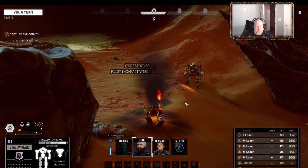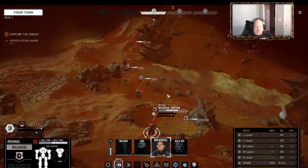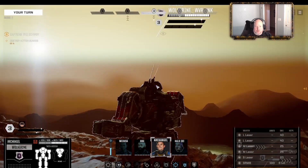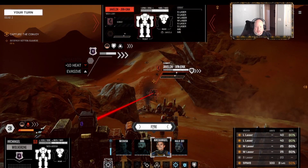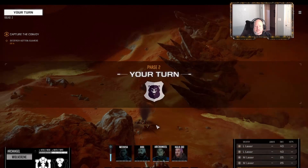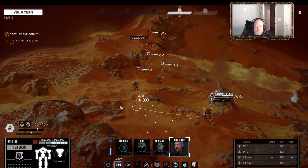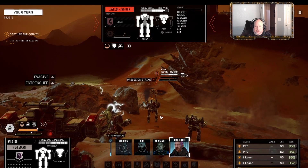Most escorts have two or three lances but they come in generally in groups, so we should be able to just focus down one group. We're going to take the Rifleman over here and go ahead and finish the Javelin off. Look at all that heat he generated - that's insane. We can salvage that. Half of them down on the first turn is pretty good.